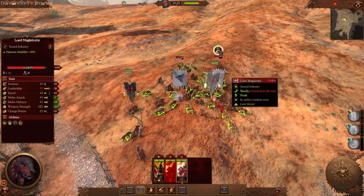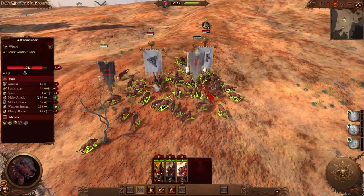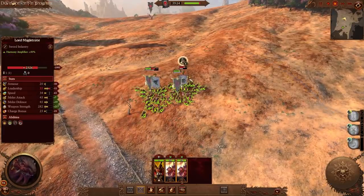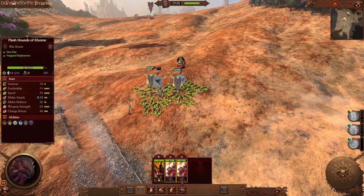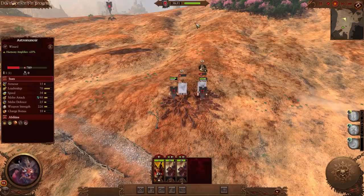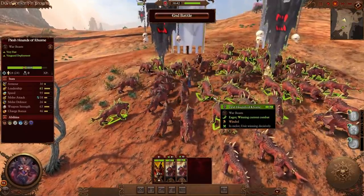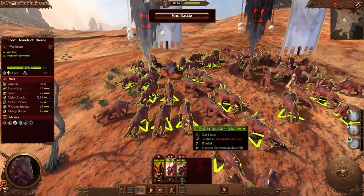We have the Flesh Hounds on the Lord Magistrate — this is an expensive Lord for Cathay — and two cheap hound units. Normally hound units would not do this kind of damage, but look how badly they're massacring this Astromancer — it's only been a couple seconds and he's already at half health. The Lord Magistrate, a relatively tanky combat Lord with good combat stats but low armor, is also getting shredded. In a multiplayer battle you would have straight up killed this caster in maybe 10-15 seconds. This has been something I've found to be super strong — if you're able to catch a caster in campaign or multiplayer, it'll be dead in a matter of seconds.